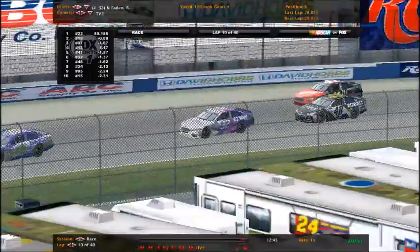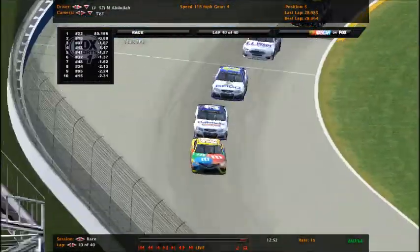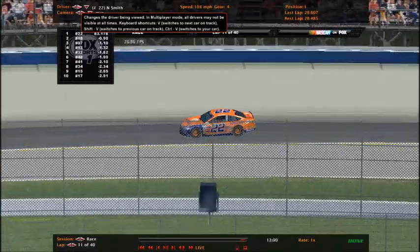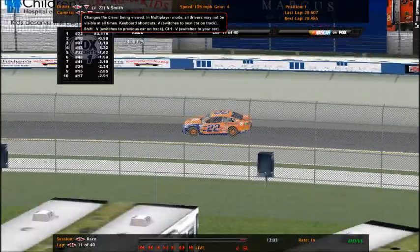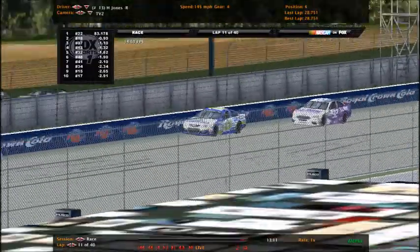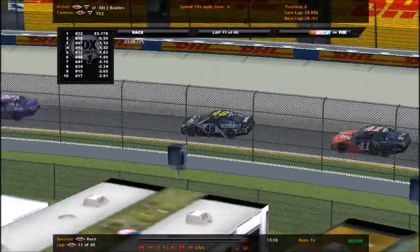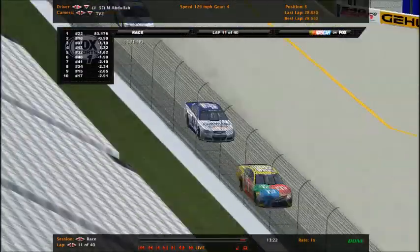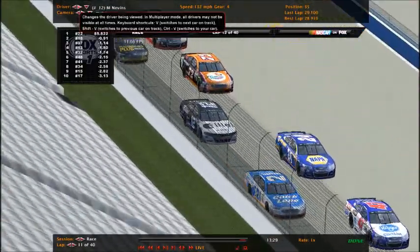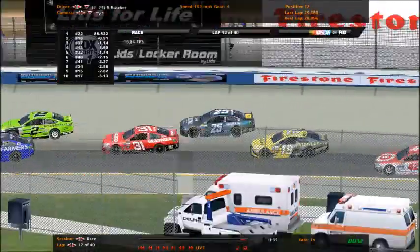There goes James Bowles - that 32 has been really impressive so far this season, running right there in fifth position as Nick Smith continues to lead. Nick Smith looking for a victory lane for the first time in a long while, so is Phillip Goldberg looking for their first win. Hugo Jones won the shootout at Daytona. James Bowles, another competitive driver who hasn't won in a long while. Just looking for your Atlanta winner and your points leader.